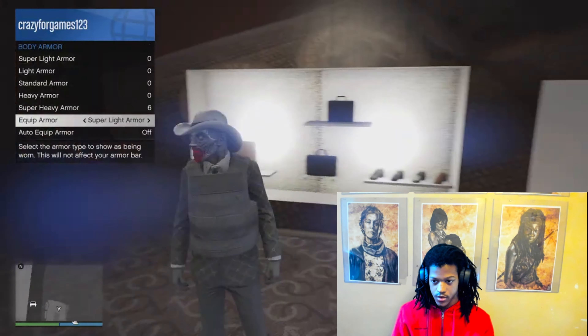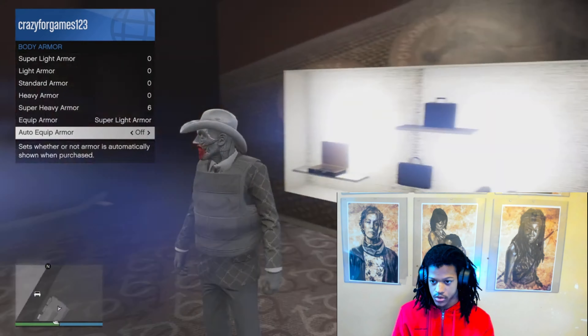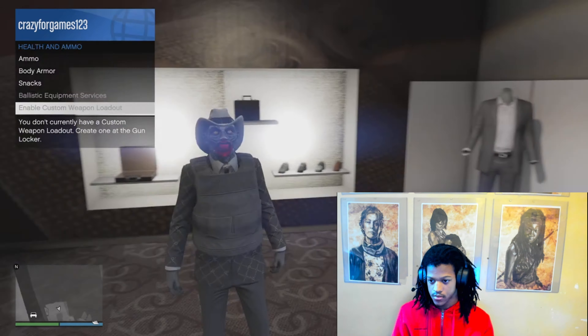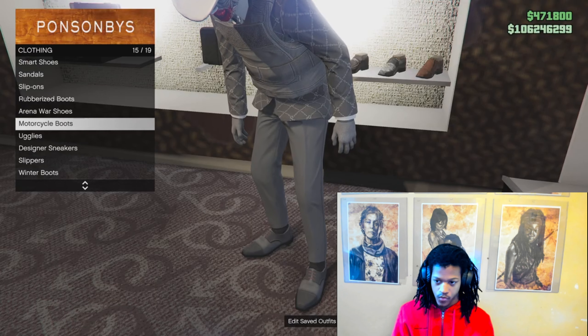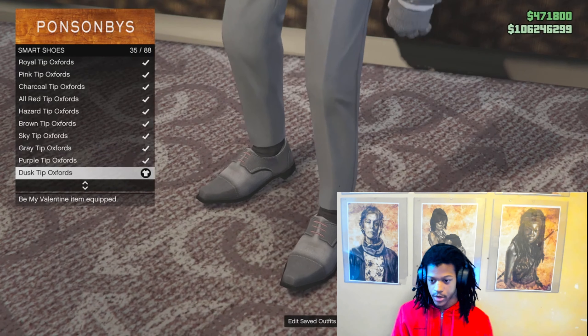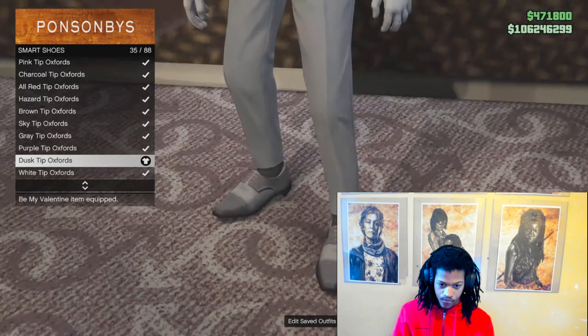For the tops, this suit jacket — I bought this from the casino, if I remember. Sorry for the location switch like this, but yeah, like I said, this suit jacket, you gotta go to the casino clothing section. Go down to fitted suit jackets and it is number 27 for me — black Perseus fitted. Got the peas on the side all over the jacket, gray. Number 27 for me.